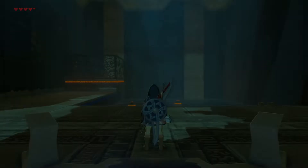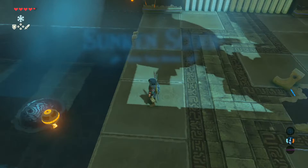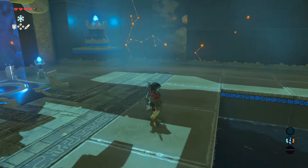Alright, there is that guardian — let's try and go around. Yes, fine. Yes, shrine nearby — I can see it. And there's another treasure chest up there, probably, which I can't get because it's raining. So I shouldn't even think about that.